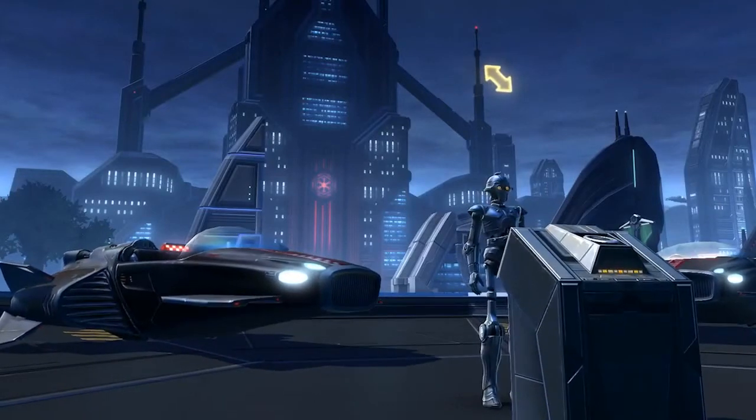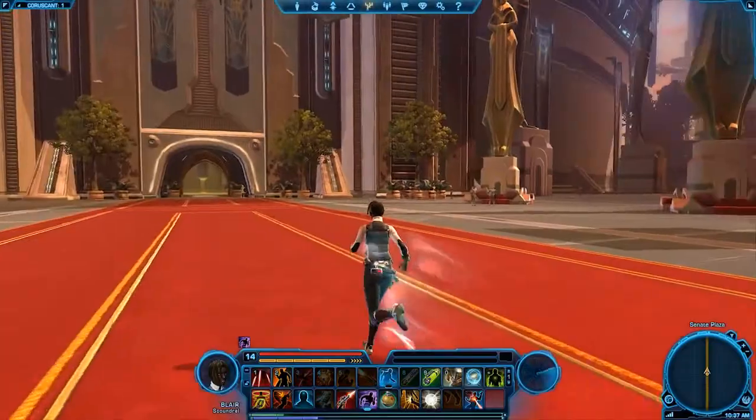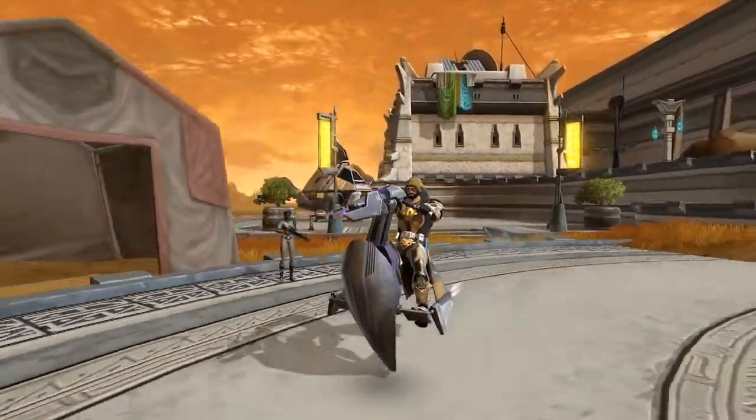The taxi system isn't the only way to get around. As you progress through the game, you'll learn Sprint, which increases your character's movement speed. You'll also be able to buy a personal speeder later on.